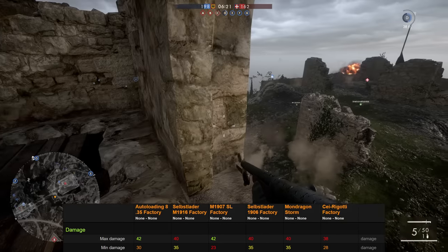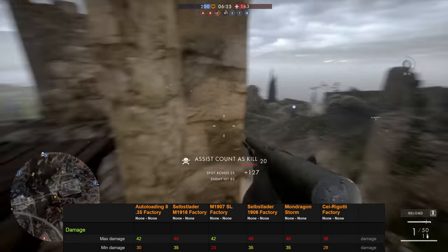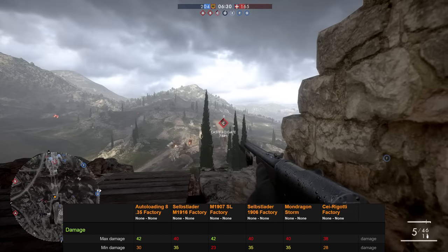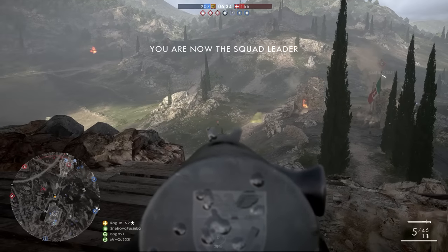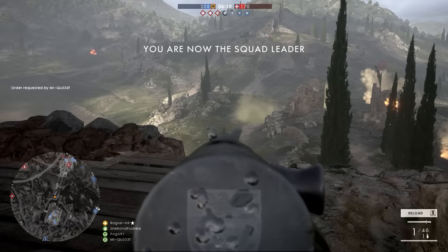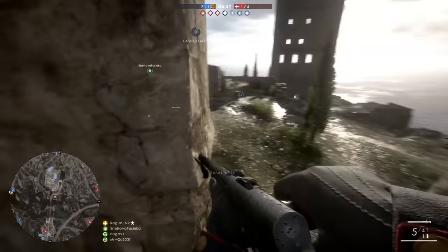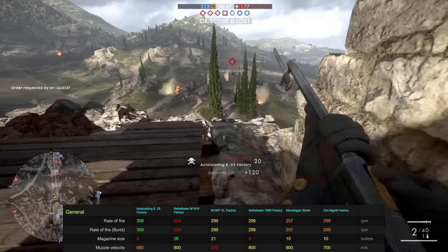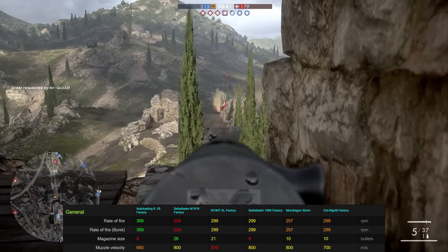Looking at the damage statistics, the Autoloading 8 Factory has one of the highest damage stats at close range, but at distances of 52 metres and above, its damage rating drops down to a mediocre 30 points per hit. This immediately suggests that the Autoloading 8 Factory is kind of intended to be a close range weapon, maybe with the capability of reaching out to medium range. Its high fire rate and low muzzle velocity support this idea — very strong up close, not so strong at further distances.